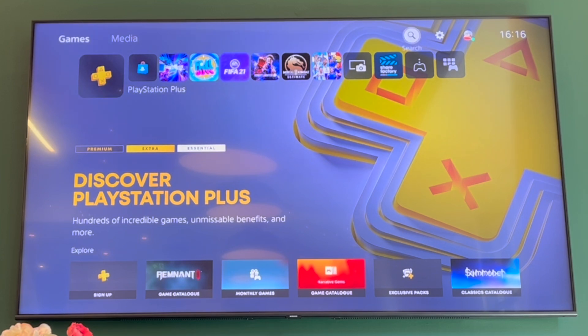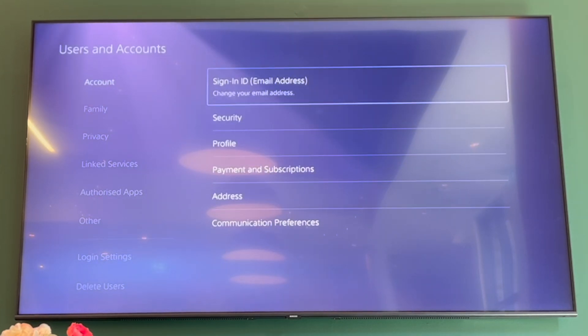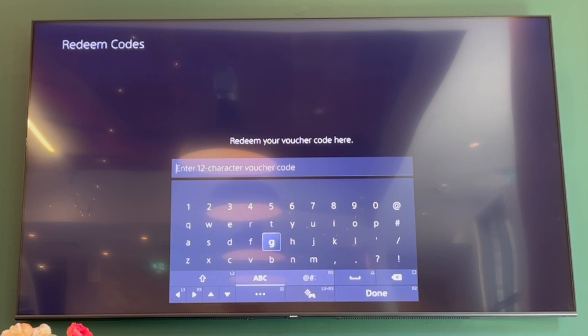Go all the way along to the right until you see the Search button and click X on that. Then scroll down to Users and Accounts. In this section, scroll to the sign-in part where it says Payment and Subscriptions, and you can go down and see Redeem Codes.